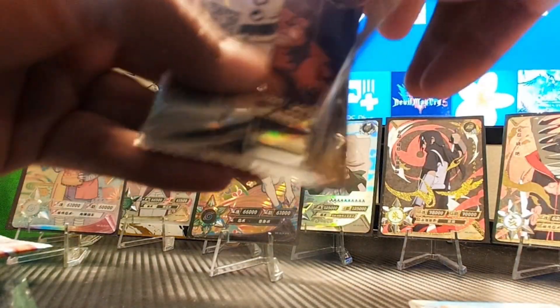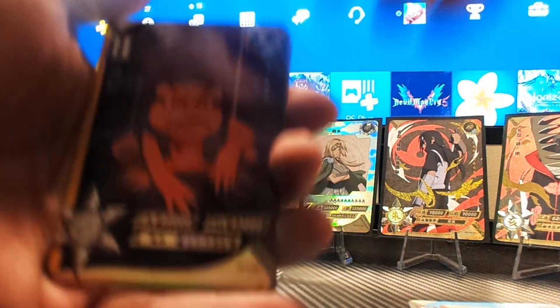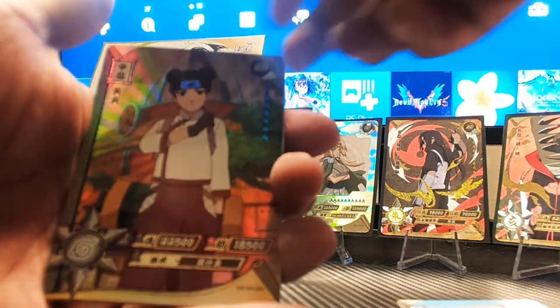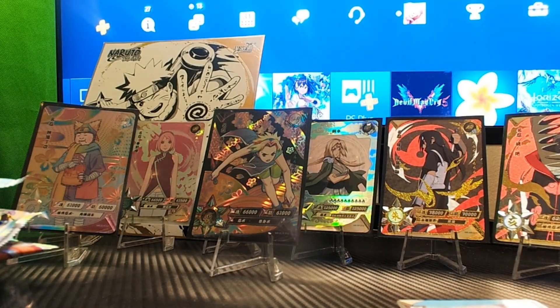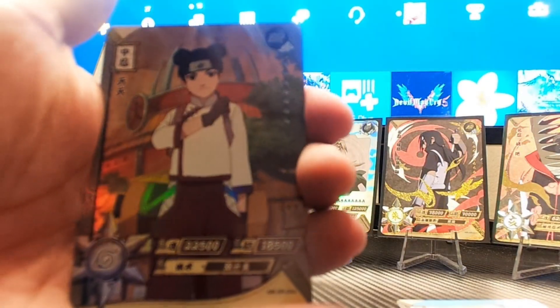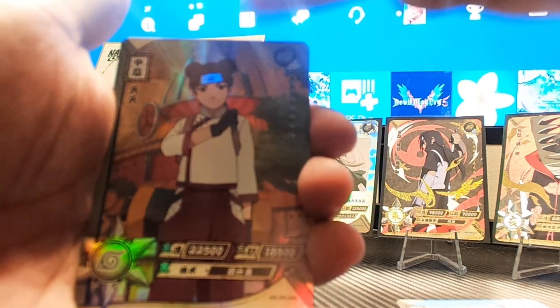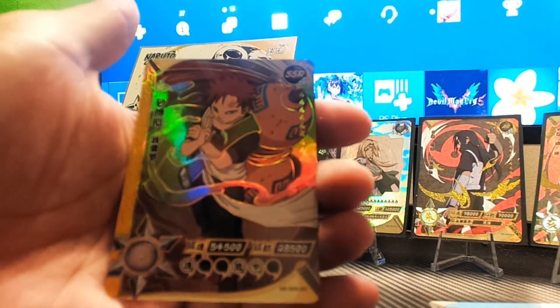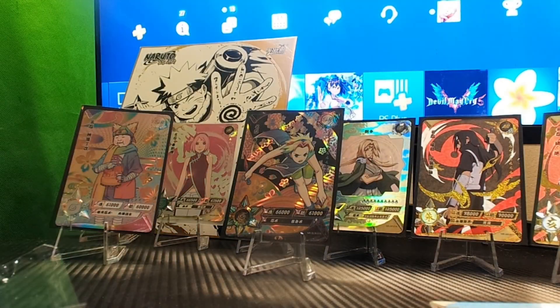Final pack! We start with Gamakichi, Sasuke, Ten-Ten — I love her, I don't care what anybody says. Naruto with tails doing a Rasengan, that's clean. Our holographic card is... we almost pulled the back again. Okay so we don't end on a hit, but sheesh — we got some really really good hits overall.